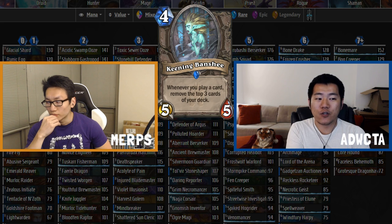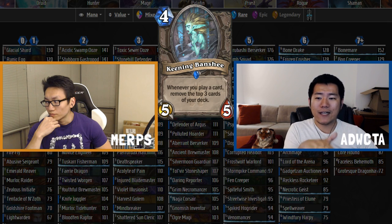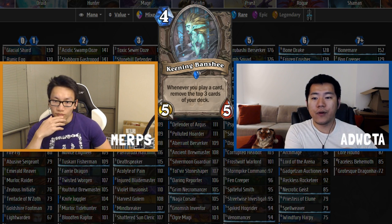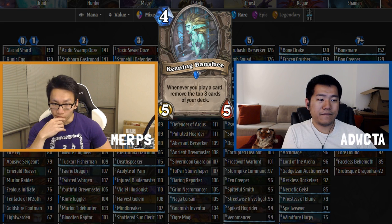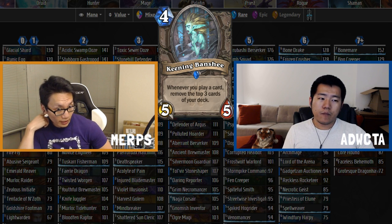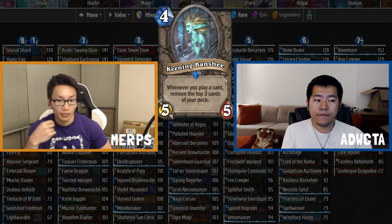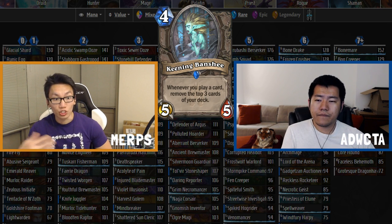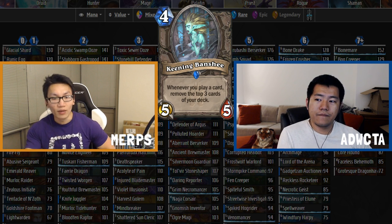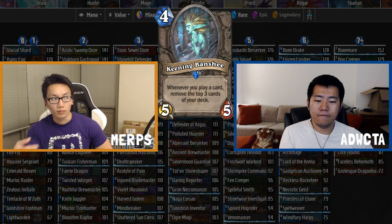With Fell Reaver, your opponent controls things, it has eight health and sticks around a lot, and with combos involving cards like Fireflies, you can get screwed — there's a real loss condition with Fell Reaver. With Keening Banshee, that loss condition pretty much doesn't exist. The drawback is so negligible, and one extra stat makes a lot of difference on the tier list.